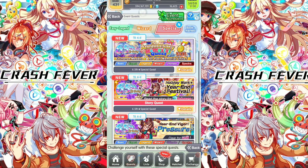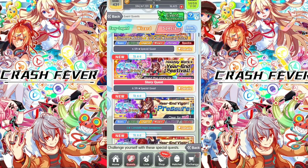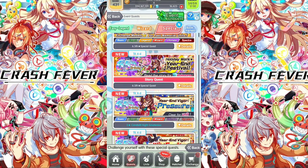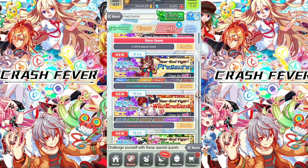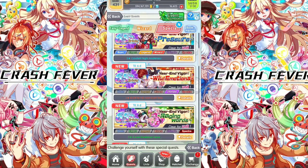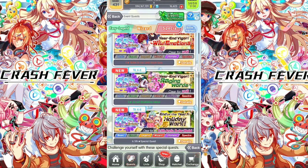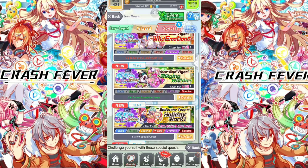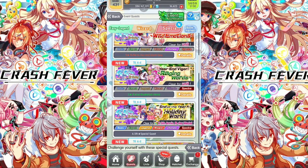First event is the Anniversary Memorial Quest — a basic, legend, wizard, ultimate, spectral quest. Clear this quest to get celebration medals to exchange units and resources at the exchange store. Next is a story quest. There are 50 free polygons total — make sure to get all three. Other quests include the Pressure quest rewarding five-star Candlelight Night Amaterasu, Wild Emotions rewarding five-star Bullet to the Limit Wired Ears, Raging Words rewarding five-star Very Frustration Burning, and End of Year Holiday Works — all rewarding 6.5 anniversary birthday medals for exchanging units and resources.